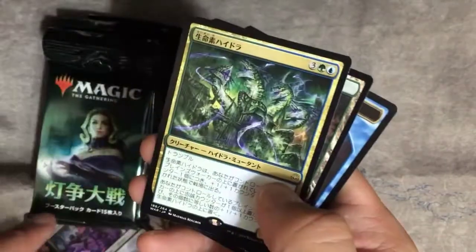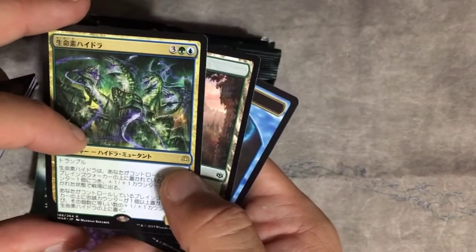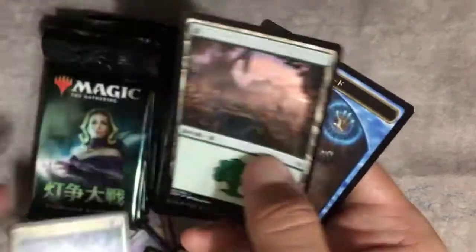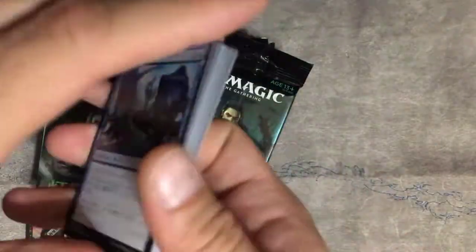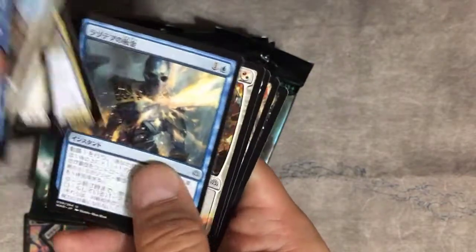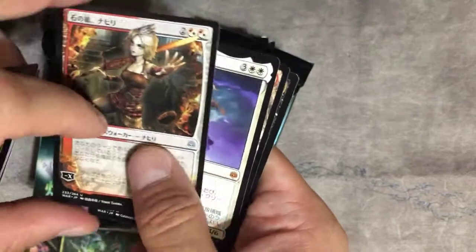There's another Jaya. And a creature — it's got a three-heads-looking thing. Can't believe we got the foil Liliana, but not the right art — kills me. Nahiri. And Oketra.